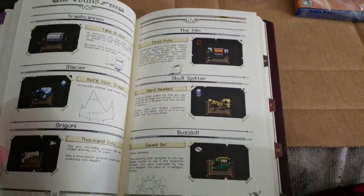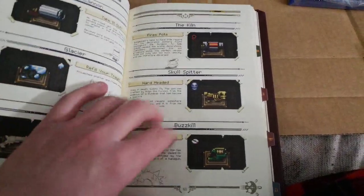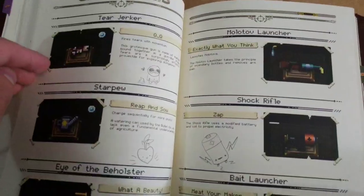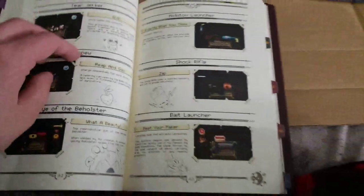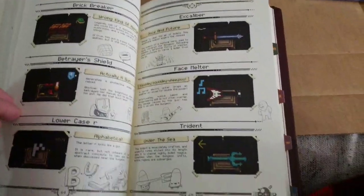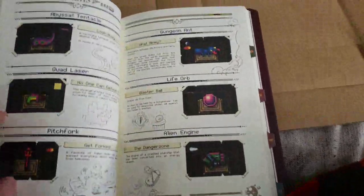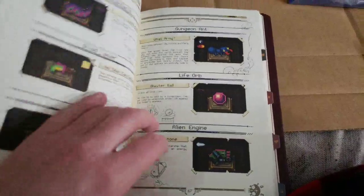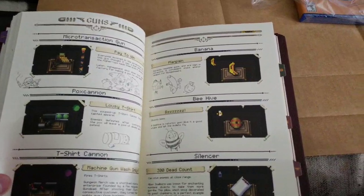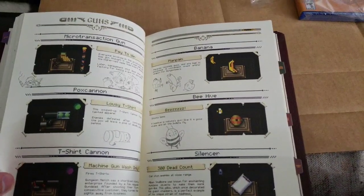Trash cannon. The kiln. Skull splitter. Glacier. Or a gunny. Buzzkill. Oh, there's the Binding of Isaac weapon. The Stardew Valley weapon. The gun of the synergies. I haven't got the synergy for gungeon ant, which I hate — I want to get that synergy. Microtransaction gun — I don't have that unlocked because I don't want to. It's a stupid gun.